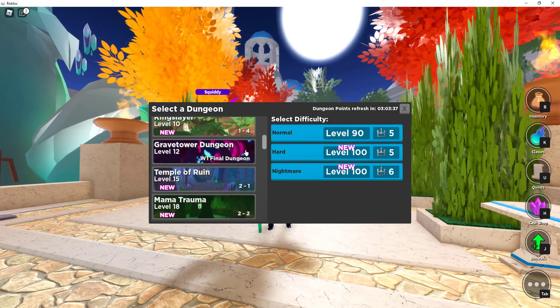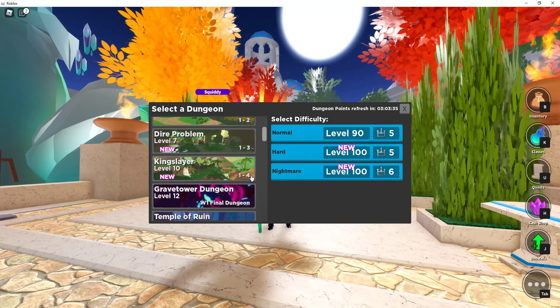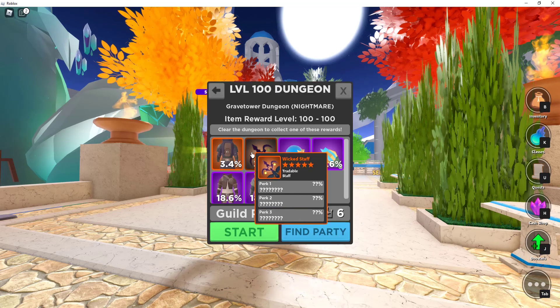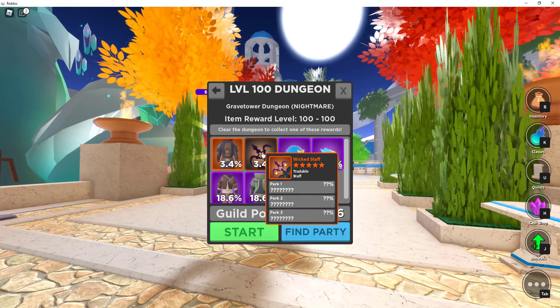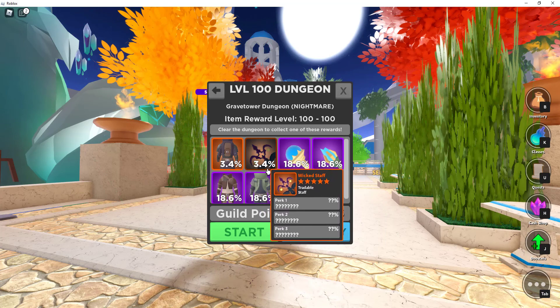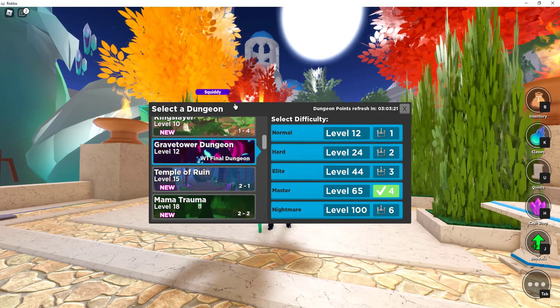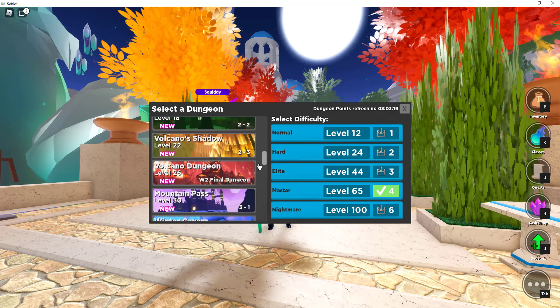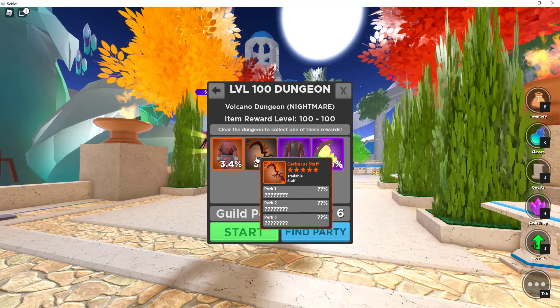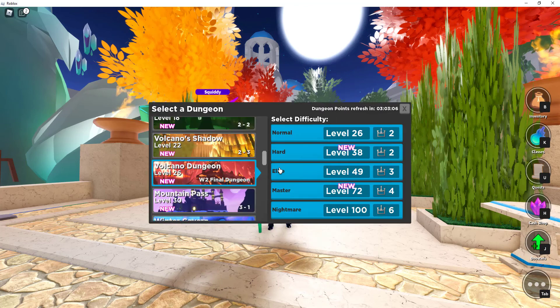Here is Grave Tower, which is dungeon 1-5. You have to do the Nightmare mode in order to get the Wicked Staff, and you can solo it or go with your buddies, but there's only a 3.4% chance of getting it. The next dungeon would be dungeon 2-4 at the level 100, where you can get the Cerberus Staff — again, a 3.4% chance.